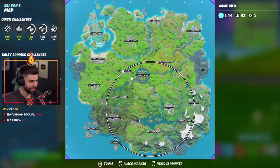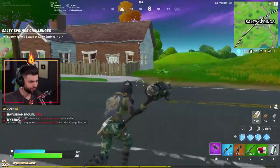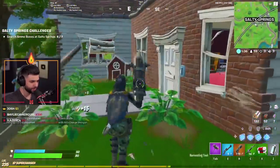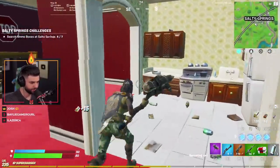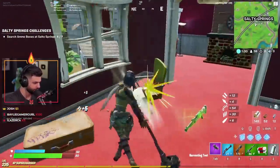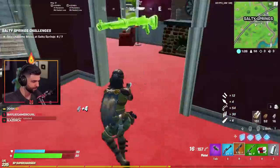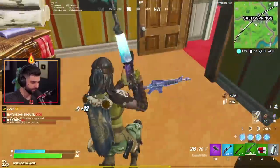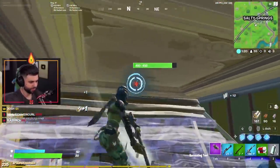Start working my way back towards this blue house. Circle is going south. Remember we flew over from Coral and Sweaty, so a lot of people are actually going to rotate through Salty if they directly go straight from where they landed towards us. Knowing that, we can kind of hang around the Salty area for a little bit to catch more people on rotations.